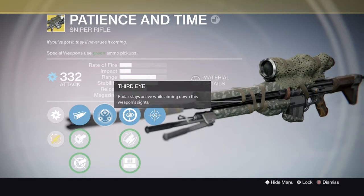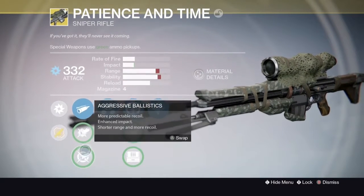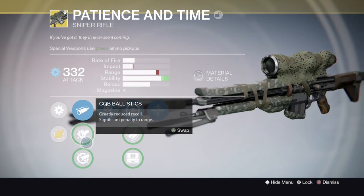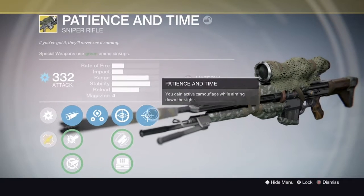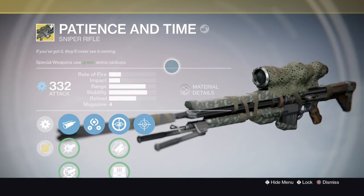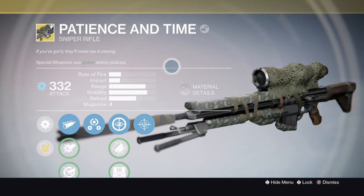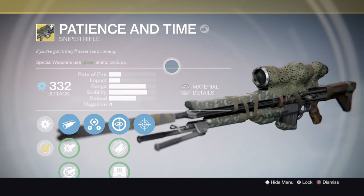You're either going to go custom optics or more stability. Third Eye — obviously you know what that is — it's going to give you the radar. And there's the perk that maxes out the stability, giving you even more stability, but I think it's fine as it is. Overall the stats are pretty good except for the impact. That's why I think not many people use it, but it is pretty fun to use. I had a lot of fun using it in the clips you're about to see.